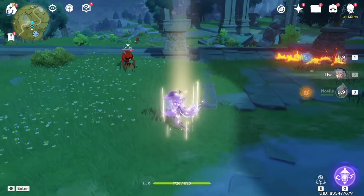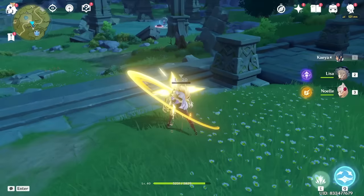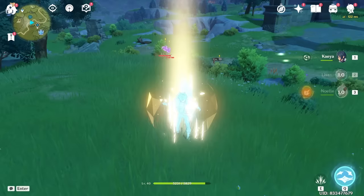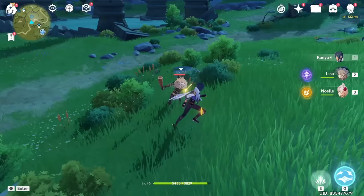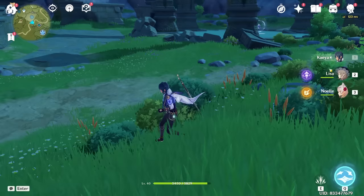The reason we want to do this is because Superconduct actually reduces the enemy's physical defense by 40%, which means our next sword attack can do a lot of damage. So our combo is: start with Noelle to generate a shield to protect ourselves, switch to Lisa to apply Electro, then switch to Kaeya — at this point Kaeya will have a massive attack buff from the book. Then use a Cryo attack from Kaeya to do a Superconduct reaction, dealing a bunch of damage while also reducing their physical defense by 40%, allowing us to easily defeat enemies.